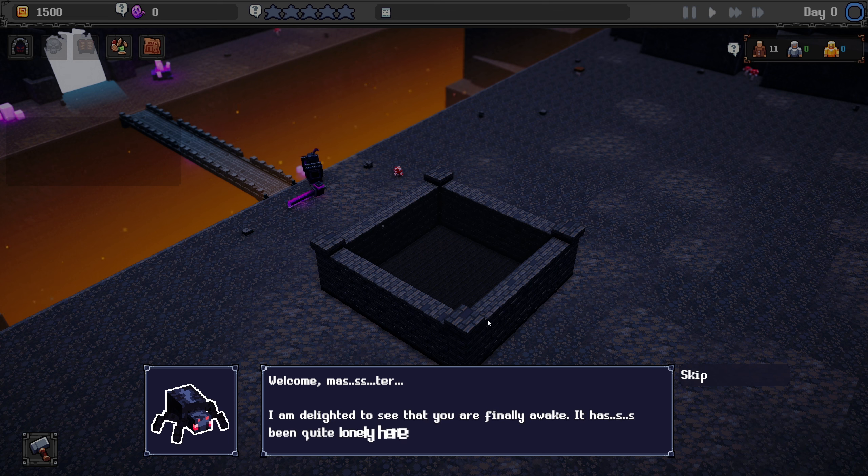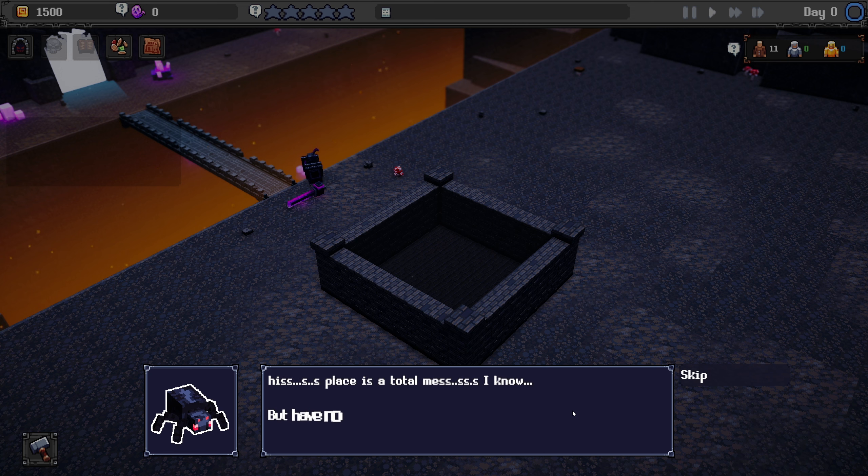Welcome, master! I'm not gonna lie — I jokingly called this 'Not Spiders' but my henchman looks like... oh no, am I the spider king? Let's technically say that's not a spider because it's not got eight legs — I can only see four legs, therefore it is not a spider. This place is a mess, but have no worries, we can fix it up and start attracting delicious adventurers.